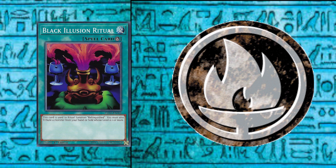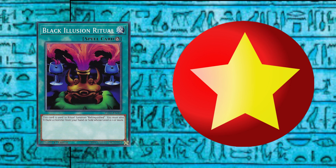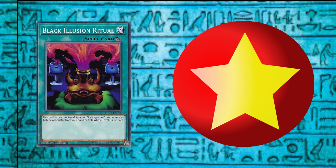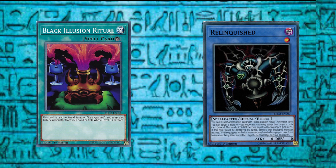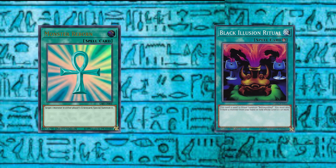In this era of Yu-Gi-Oh!, ritual summoning is a secondary function for the stars on monsters, with the ritual spell describing the total number of stars necessary to perform the ritual summon — which is sometimes an exact number, and sometimes a threshold which must be met and may be exceeded. Early ritual spells were specific to a single monster, although more generic spells did arise late in the DM era. Both normal and ritual spells are spell speed 1, which restricts the cards to be activated only during the turn player's main phases, as chain link 1.